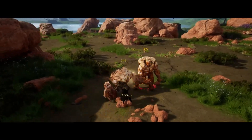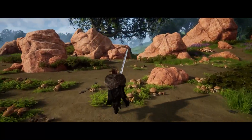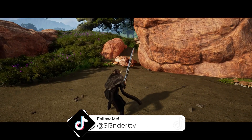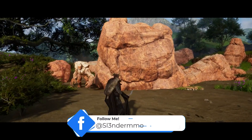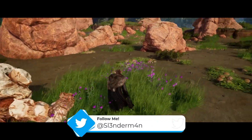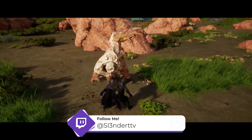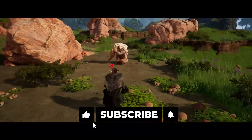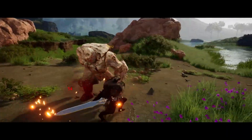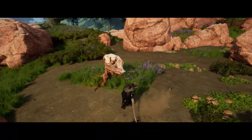On a scale from one to zero — one being fast, zero being a dead stop — as you wind up a heavy attack your player movement is going to slow down to zero. Then once you're finishing that heavy attack, your speed is going to slowly go back up to one. I really like the idea that these weapons are going to feel heavy or light according to what you're using. When you're using a giant greatsword you should have big long slow attacks.